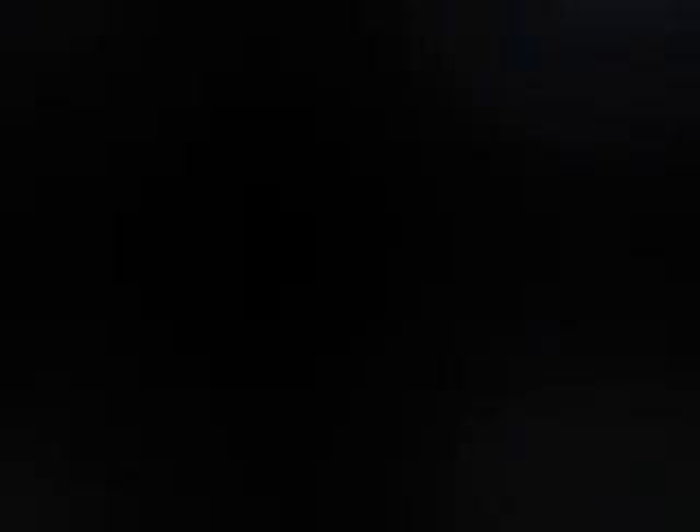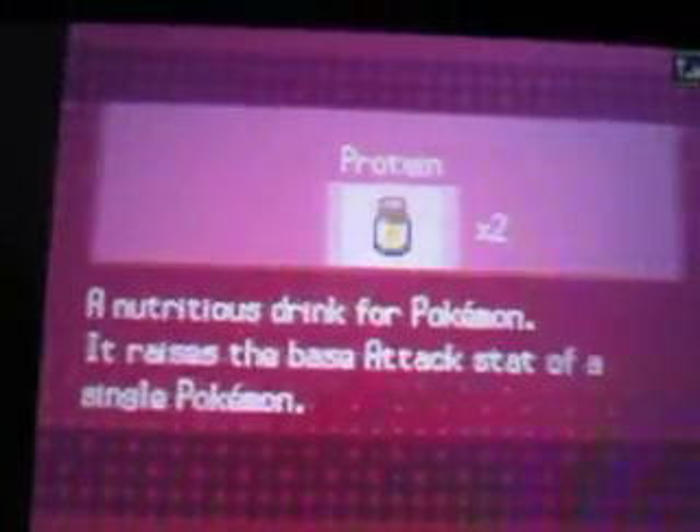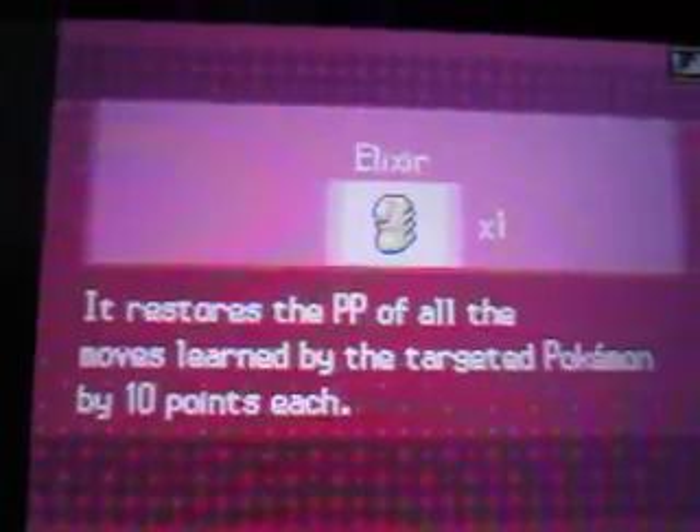I don't know why Gatorade got taken out so easily. Let's heal it up. We have three Revives - let's use one on Gatorade, and also use a Hyper Potion since we have five of them, on both Bolt and Gatorade. Let's put Gatorade up front. Let's check how much experience points everyone needs.